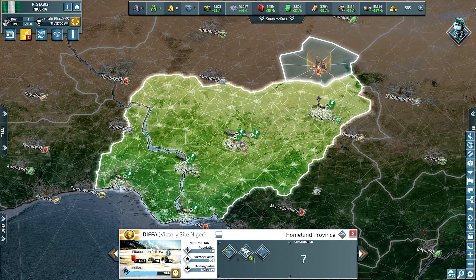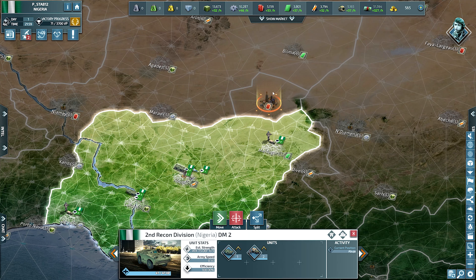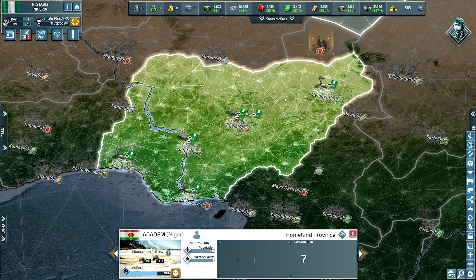Off to the right we have this beautiful victory site which will give us much needed fuel, because we are only producing 33 fuel an hour, which is definitely not in our benefit. We can try to grab that quickly before Chad or Niger gets some ideas.